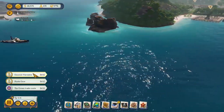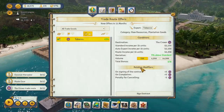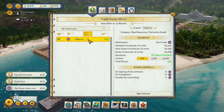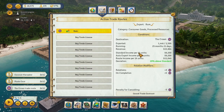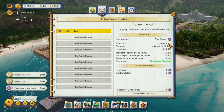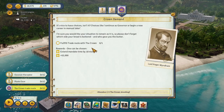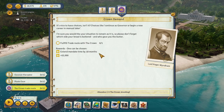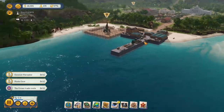We're also going to need a coconut harvester. The crown trade route is being worked on. I've exported 1,400 to 2,500. We'll take the extra mandate from trading with the crown, because it is starting to tick down a little bit.